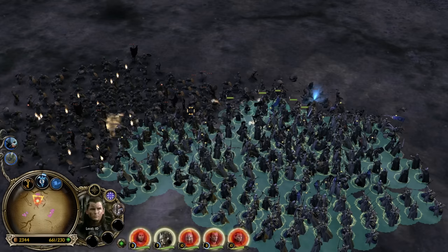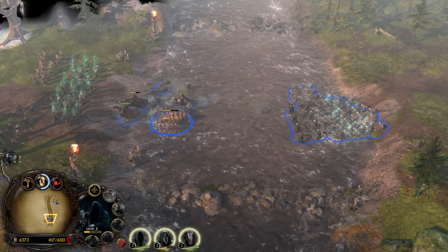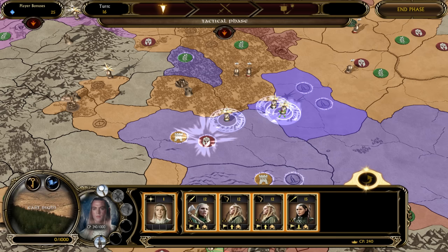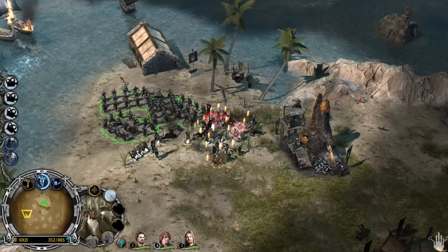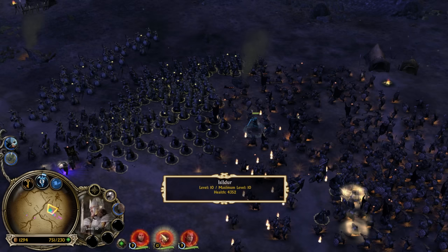With all that out the way, it's time to get into the real meat of Age of the Ring: the campaigns. Age of the Ring doesn't just bring its own new campaign — it also recreates both the good and evil campaigns from the original Battle for Middle-earth 2, while also retaining the full War of the Ring Grand Strategy hybrid mode found in the base game and its expansion. Both naturally inherit the changes and improvements that the mod brings, so even if you've played them before, there will be something new to experience. Despite those, the brand new campaign is easily the most impressive part of this whole package.